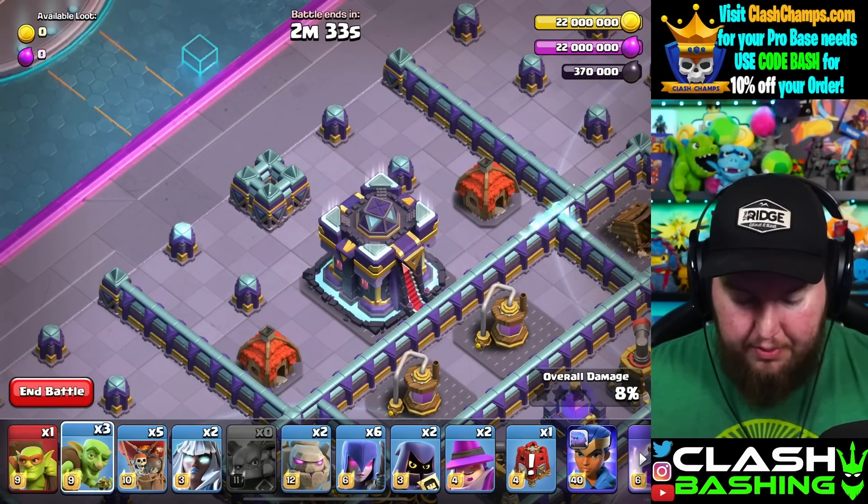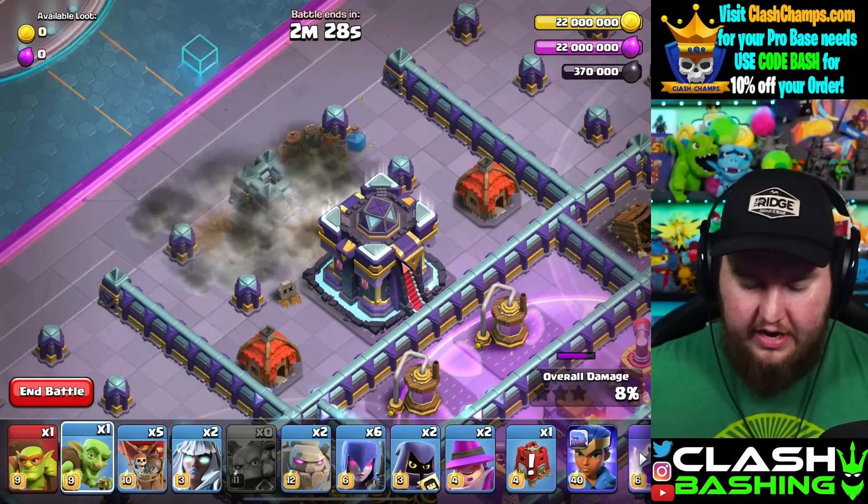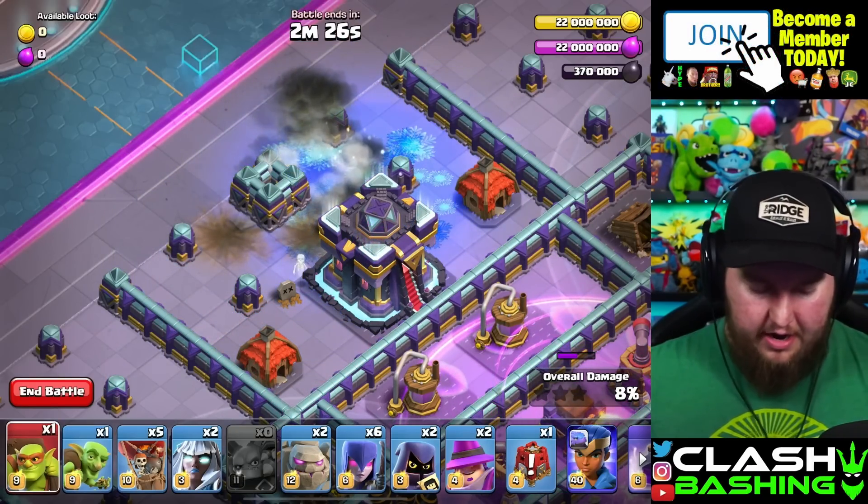Once they're done there, we're going to go over here and place in one regular goblin right here to pull out two giant bombs and a freeze trap. And then another goblin to pull in another giant bomb and another freeze trap.